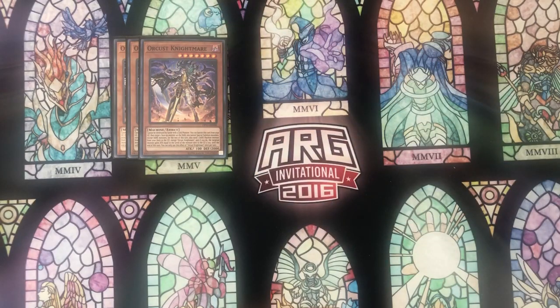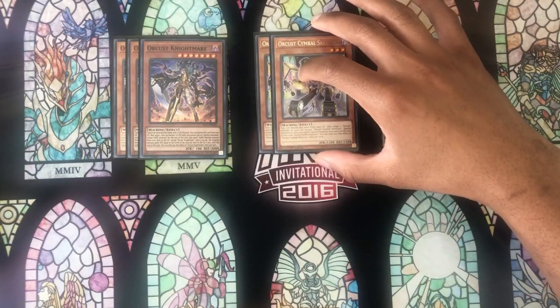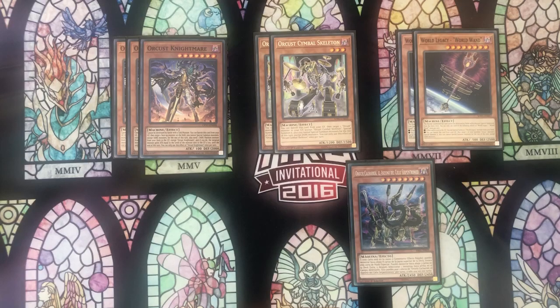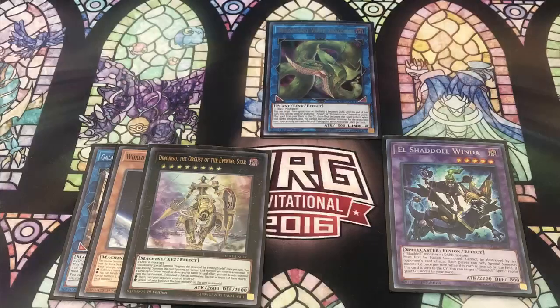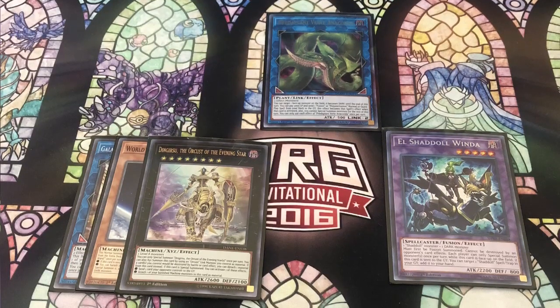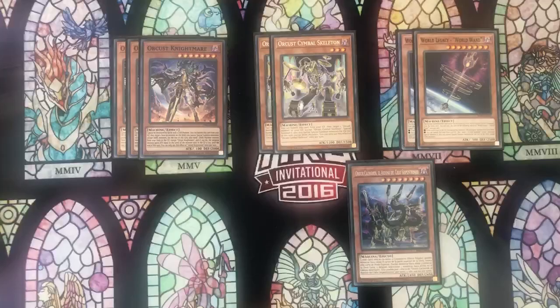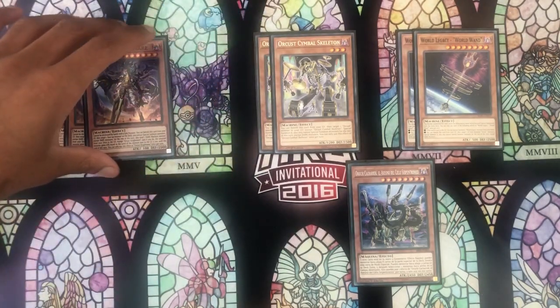Moving on to the rest of the engine, we have three copies of Orcust Nightmare, two copies of Symbol Skeletons, two copies of Wand, and then one copy of Gizmek. This is the exact same as the previous version of the deck and pretty standard in most Orcus decks. The only change I would consider is potentially playing a third copy of Symbol Skeletons because it synergizes so well with Jet Synchron and Halkifibrax. There's a combo where if you open Jet Synchron plus Symbol Skeletons or Orcust Nightmare, you can end on a Dengirisu, Anaconda, and Winda, which is going to be good enough in most cases to lock a lot of strategies out of using their extra deck — it's essentially an auto win. So maximizing copies of Nightmare and Symbols does improve your odds of drawing into that play.